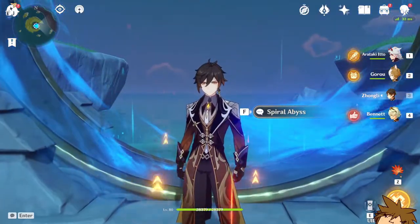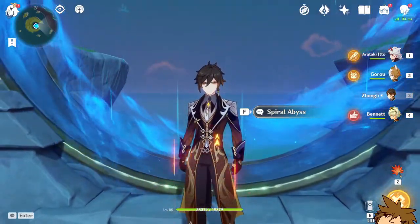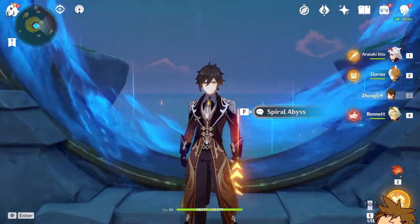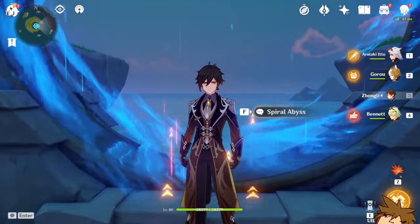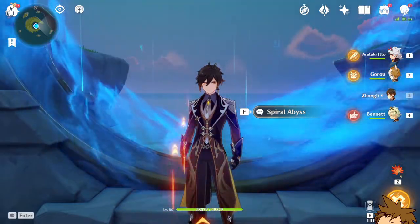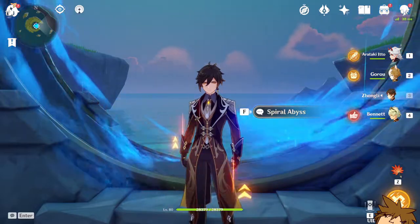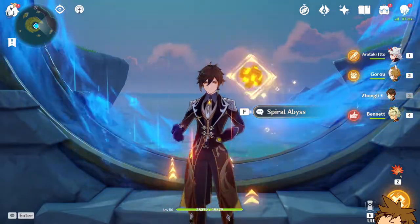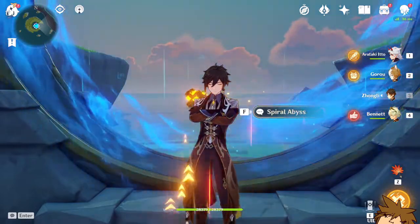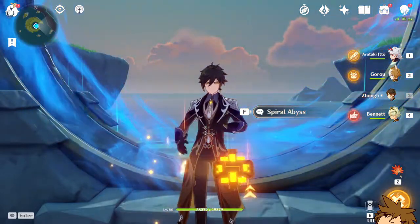Alright, that was the Spiral Abyss — hopefully you guys did enjoy this video. There is another Zhongli team you could try with Eula, Raiden Shogun, Zhongli, and Bennett — an excellent team, I really highly recommend it. Thank you guys so much for watching. If you enjoyed, please like this video and subscribe to the channel. Really appreciate you guys — see you in the next video very soon, goodbye!